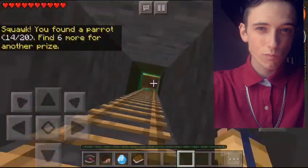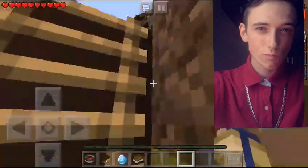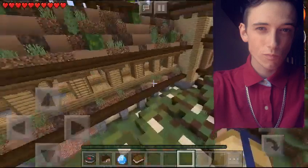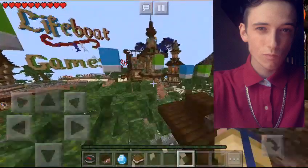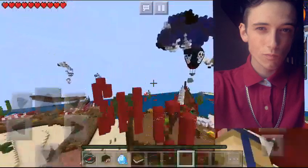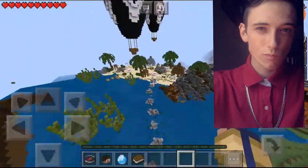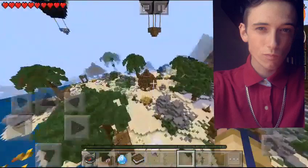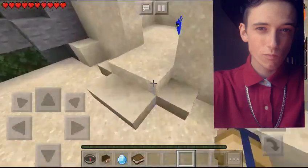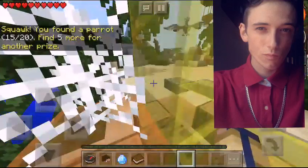So after we achieve that one, we're going to go over and we're going to get three more from the left side of the map. If you come up over here and we go towards the blue bird — or the parrot or cockatoo, whatever these are — near the blue bird over to this part of the lobby, then you'll see a little sand castle here. You come on into the sand castle and you will get another parrot. That is our 15th find.